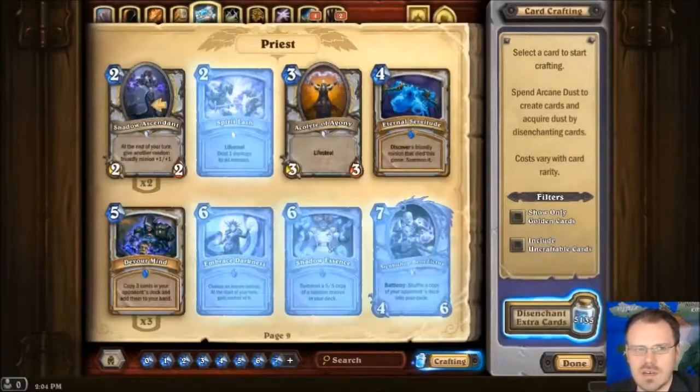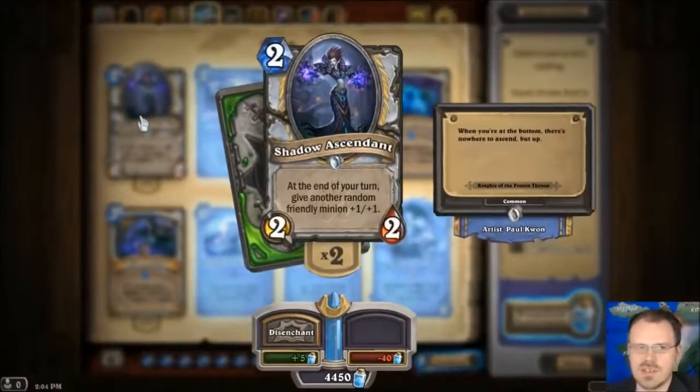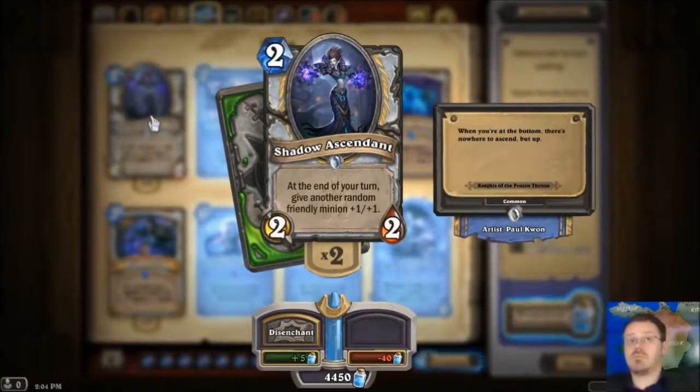One more class in this video, and in the next video I'll do three classes and the neutrals. Oh, Priest has some really good stuff. So first off, as a 2-2 for 2 common minion, at the end of your turn give another random friendly minion plus 1 plus 1.